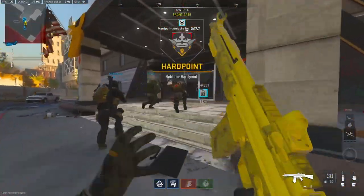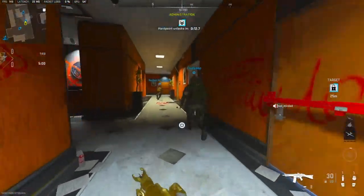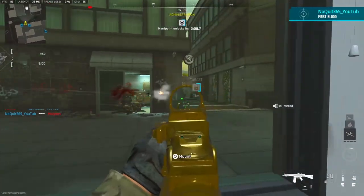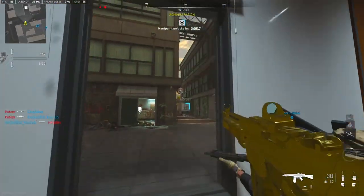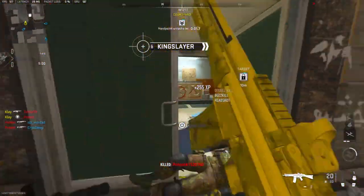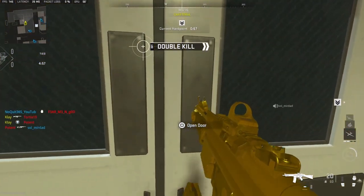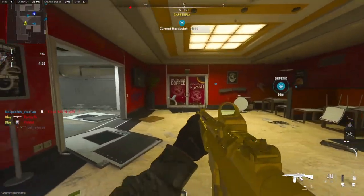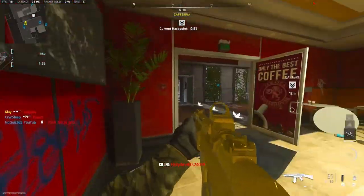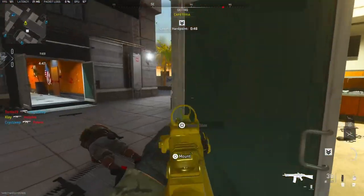All right, we're going to be using the Lachmann 762 — it is currently my most viewed video ever from the beta. I decided to go ahead and make an updated class setup. I don't know if I'll be able to get a nuke with it; there's a sweaty kid in my lobby, but we're going to try our best.